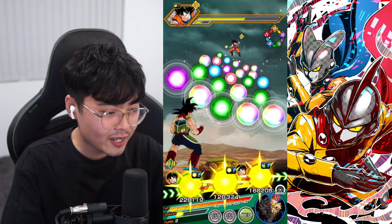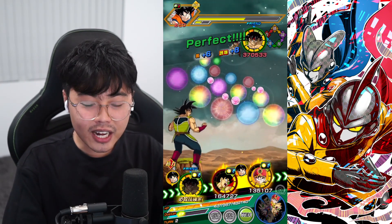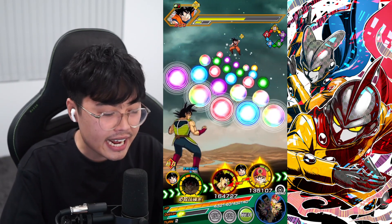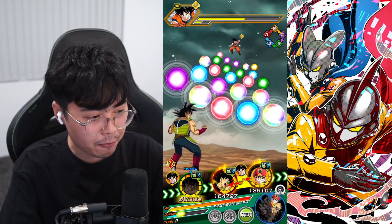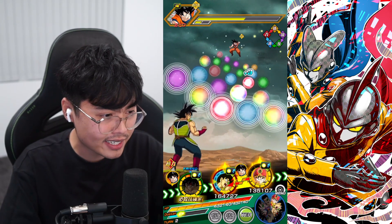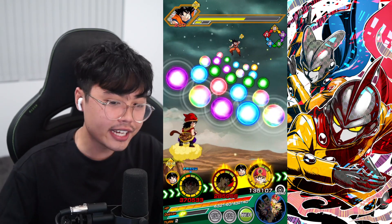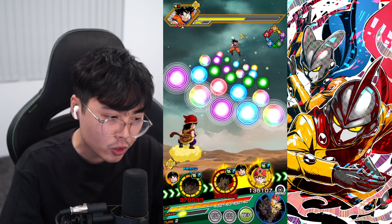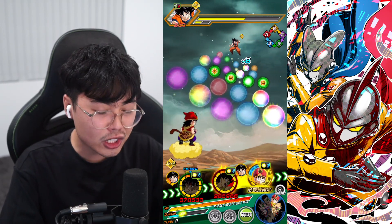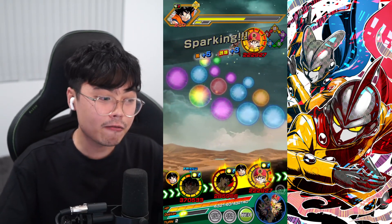Unfortunately two Bardocks cannot link with each other, but we have to do it anyway. He starts off with attack and defense boosted by 150% and two ki. He then gets an additional attack and defense boost of 40% with each super attack performed, up to 120%. So he might not start out well — I've seen him at like 1.3 million attack — but you need to build that up. The boost from each super attack is calculated separately, so he's actually getting way more than 120% at the end of the day. You also need two rainbow orbs to get the extra 50% attack and defense boost.